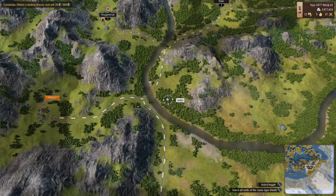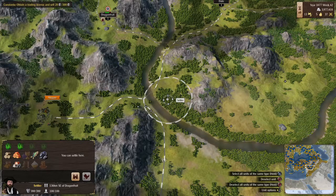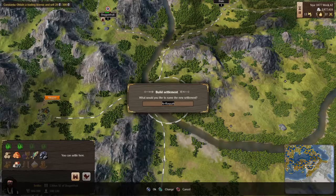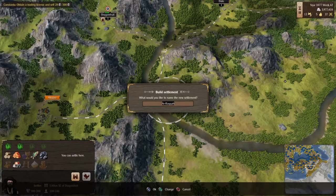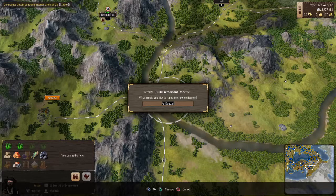The last episode ended around week 27 I think. Anyway, we will make this our main materials town. Let us name it starting with a fruit beginning with G — let's call this one Goji Berry.